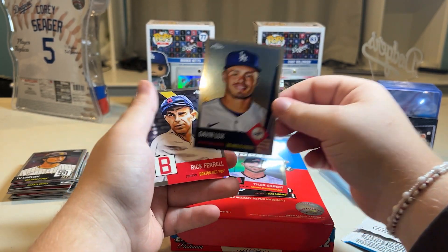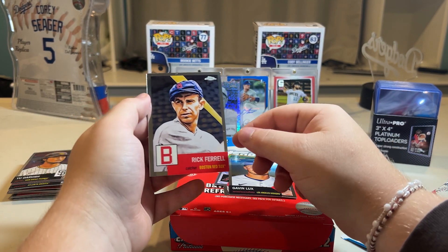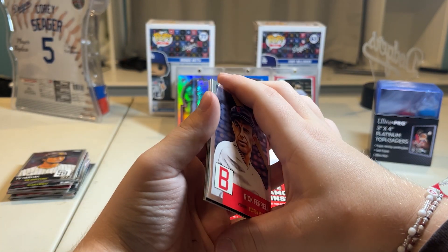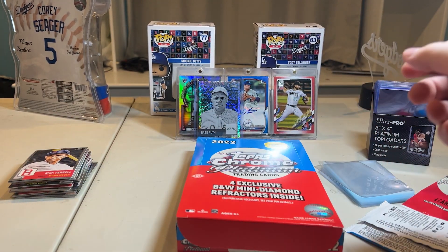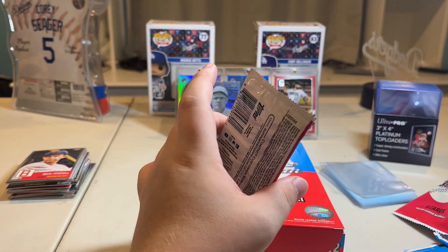We got a nice Gavin Lux — I like that card — and we got Rick Farrell, no relation to Will Farrell, at least I don't think so. So we got a nice Gavin Lux Dodgers card, but still in reality nothing. Watch this card gonna be worth like a million dollars and I have no idea — it's not going to be, but still.